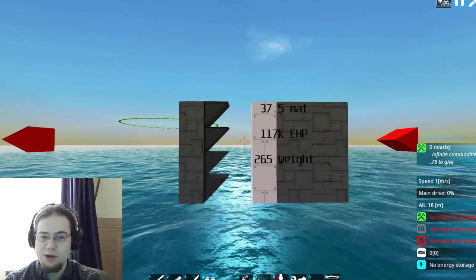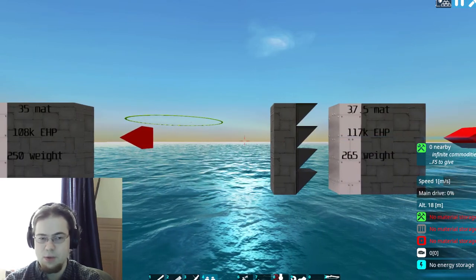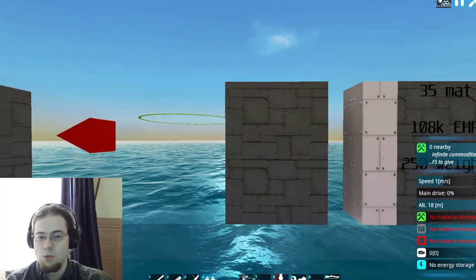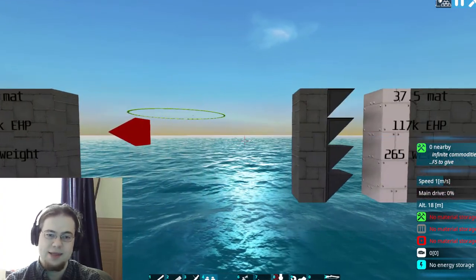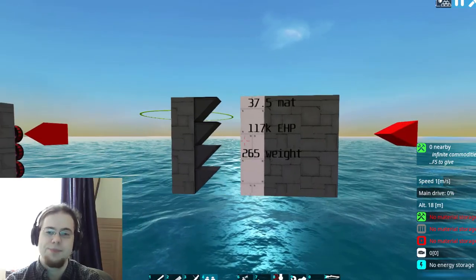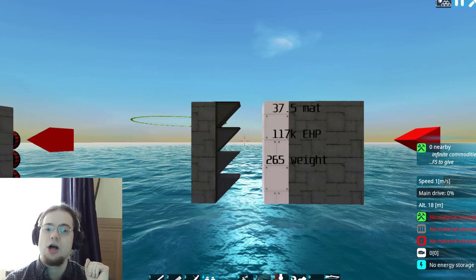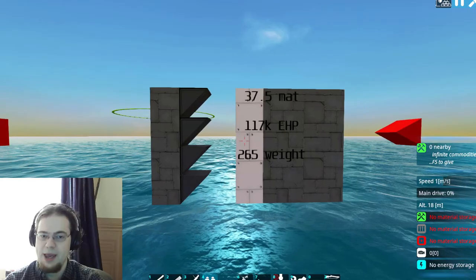Here's why armor composition matters: these two examples have very similar stats — one is about seven percent more expensive but about eight percent more health. What's noticeable is that one is eight blocks wide and the other is seven blocks wide, so essentially the better one is thinner but more resistant, for a roughly proportional increase in cost. Pay attention to what materials you use.